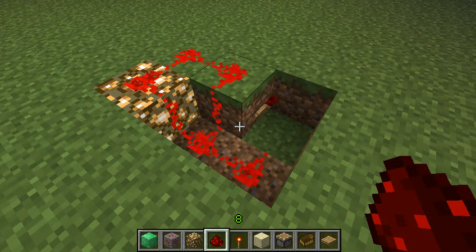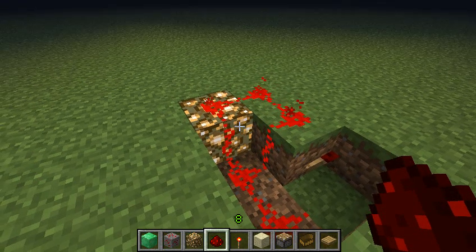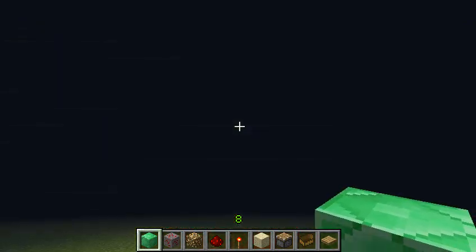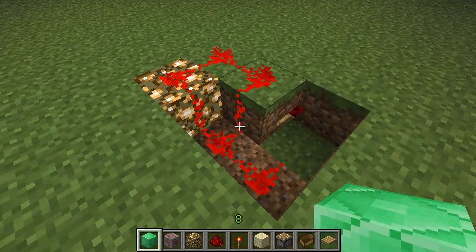Now, the general properties of glowstone is that a redstone current — an active redstone current — usually cannot travel down. Although, as you can see here, it is taking an alternate route. I believe it's a bug, although I am using the 1.3 snapshot, week 22 I believe. So it hasn't been fixed yet.